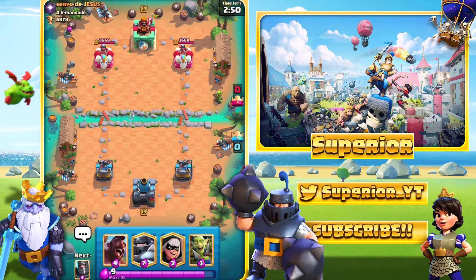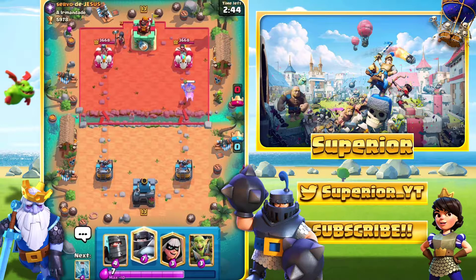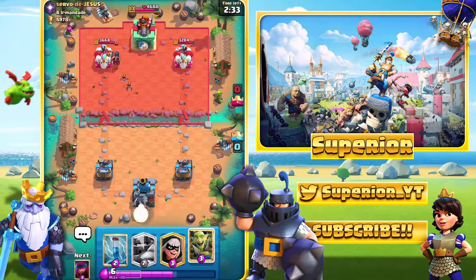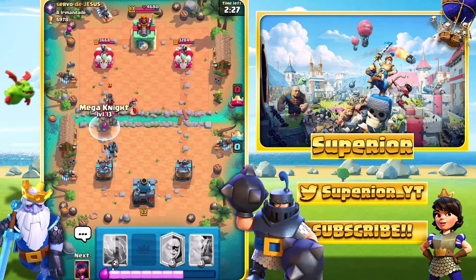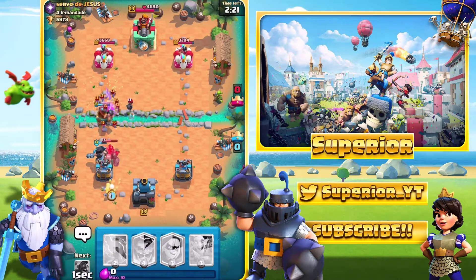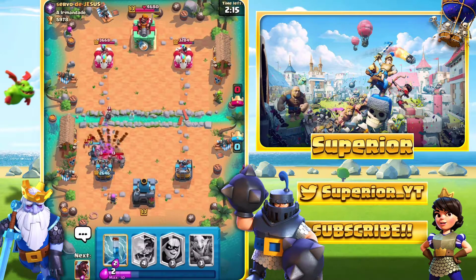Alright guys, here we go, game number two right now. Let's see if I can actually win this one — that would be quite nice. It looks like we're going to be facing a Golem player, which is always rather interesting. I do expect him to have Tornado, and there it is. I did think it before he did it, so it was actually a prediction. And yeah, there is the Golem. I don't even know — I'm just going to lose again. I feel like whatever I do at the minute on this game just isn't going to really work out too well. I don't know why, but that's just how it seems to be going today. I'm sure you've had one of those days as well, and sadly it seems to be that day for me right now.